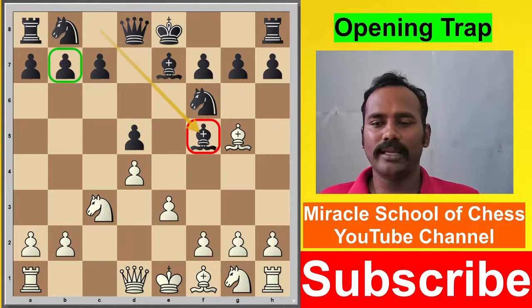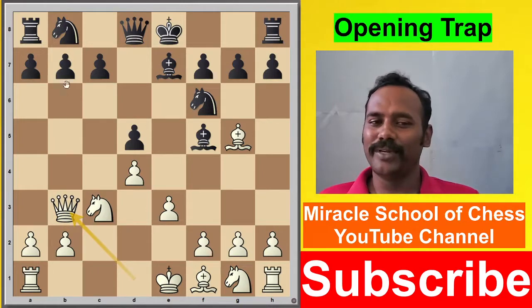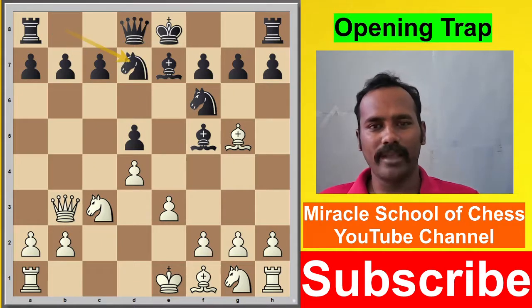This position is not serious, but we can mount some serious attack. So we are going to play Queen b3, threatening the pawn — threatening everything. After this, we are going to play Knight d7.